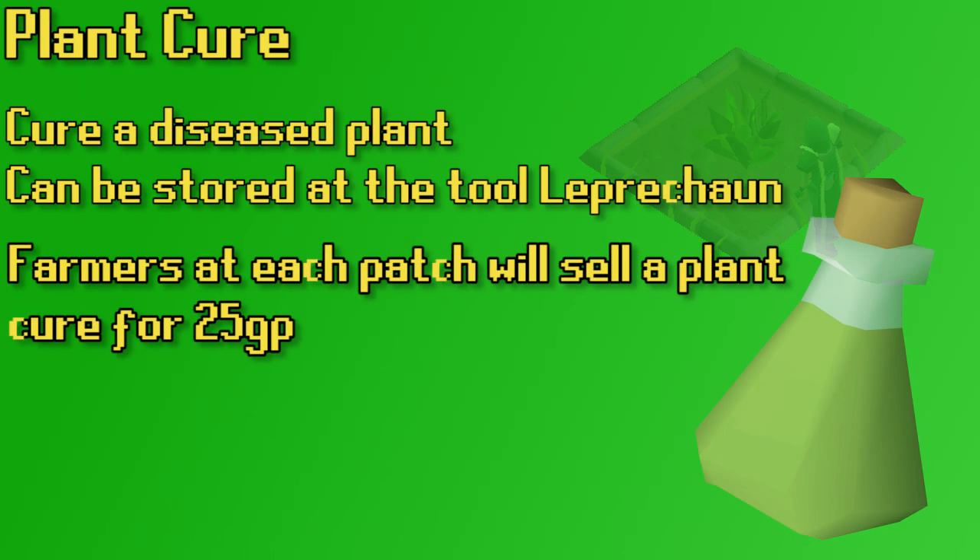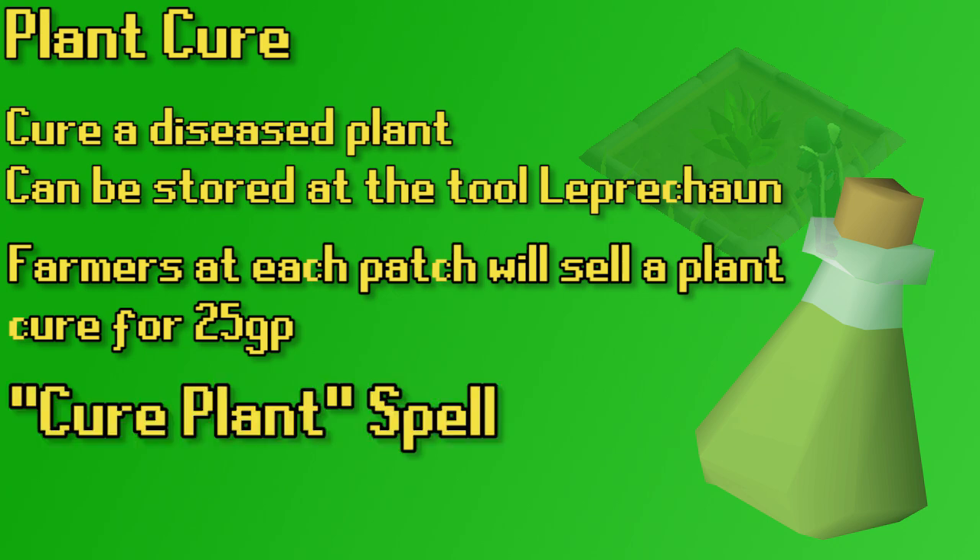When you stumble on a herb that is currently diseased, there is still time to save it. You can use Plant Cure — they can be stored at a Tool Leprechaun, so just buy a bunch of Plant Cures, throw them into the Tool Leprechaun, and at any point you can cure your plant if you happen to show up on a diseased one. There is also a Lunar Spell called Cure Plant, which requires 66 magic to use. It's more expensive than just using Plant Cures, but it's kind of convenient.